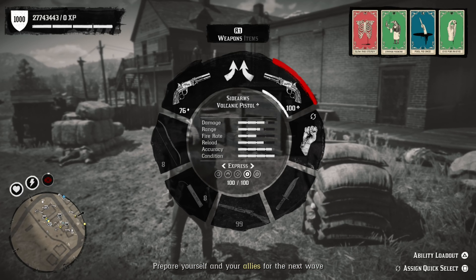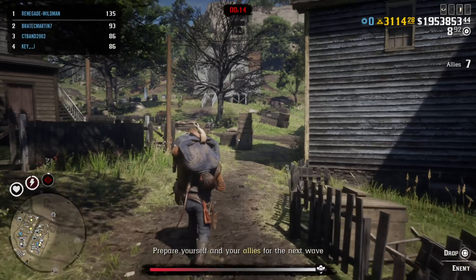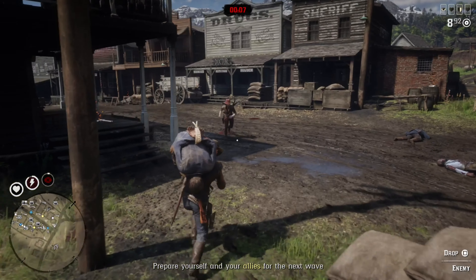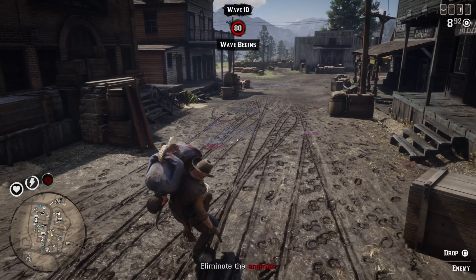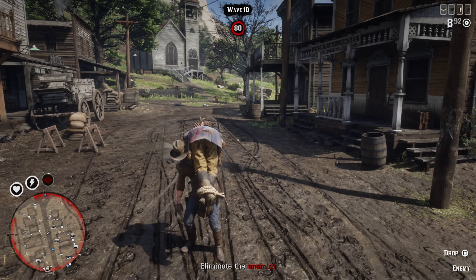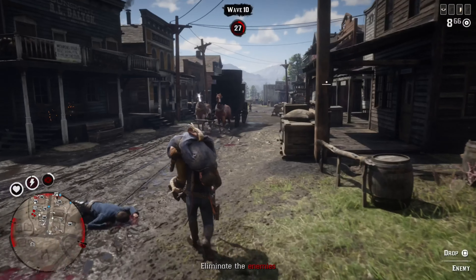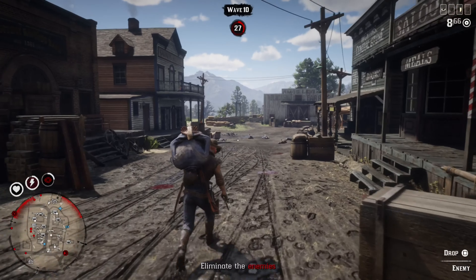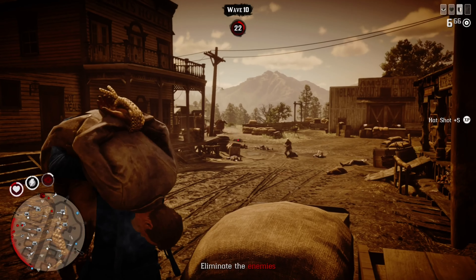In between waves nine and ten, I saw I was running low on ammo, so I switched from high velocity to express rounds — saving my most potent ammunition for the final wave. I'm also staying in the middle of town because I know war wagons are coming and I trust my teammates to handle them. With 27 enemies left in wave ten, I see a war wagon on the mini map and get out of the way. Key comes around the corner, then another war wagon comes from the opposite direction, so I clear some room for my teammates.